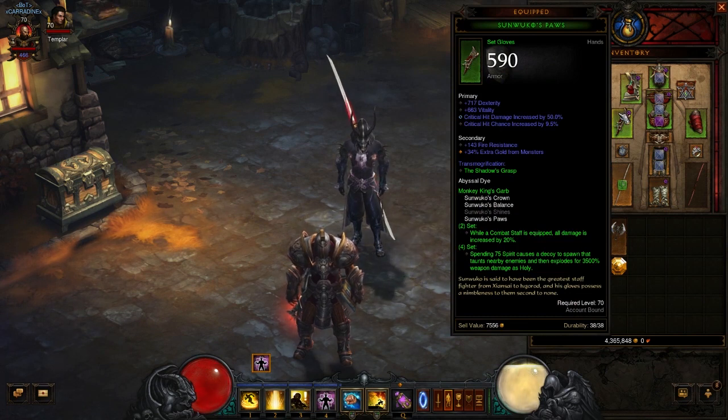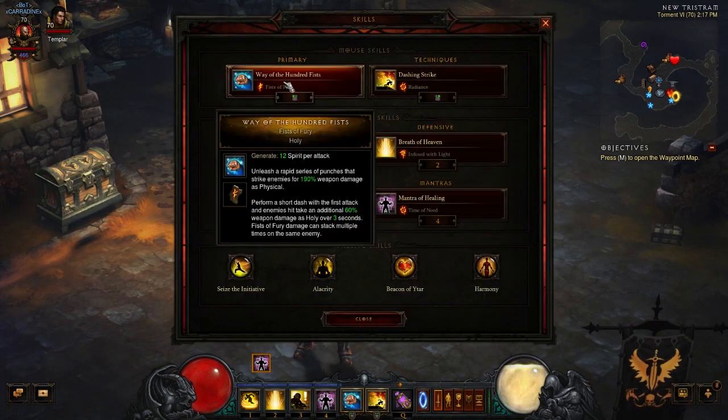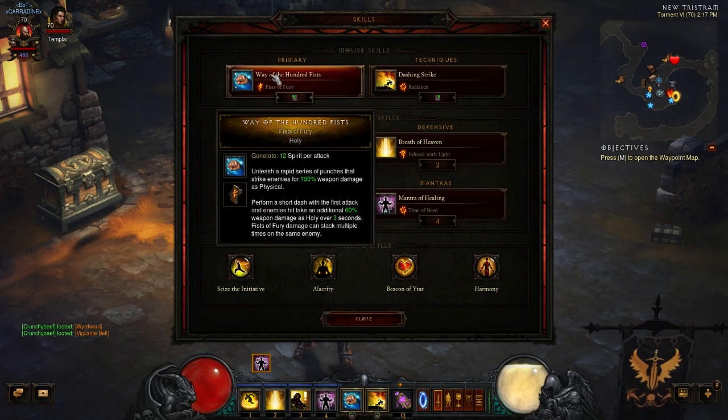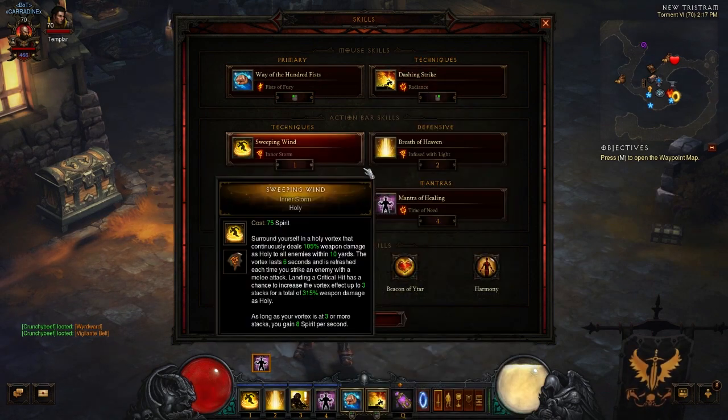The way this works is you're building up a ton of spirit and dropping it very quickly. Way of the Hundred Fists with Fist of Fury attacks very fast and allows you to perform a short dash. This is your main spirit generator — you generate 12 spirit per attack, and since it attacks so quickly, you're building up a lot. You'll see how it all ties together because you'll do far more than 12 spirit per attack overall.